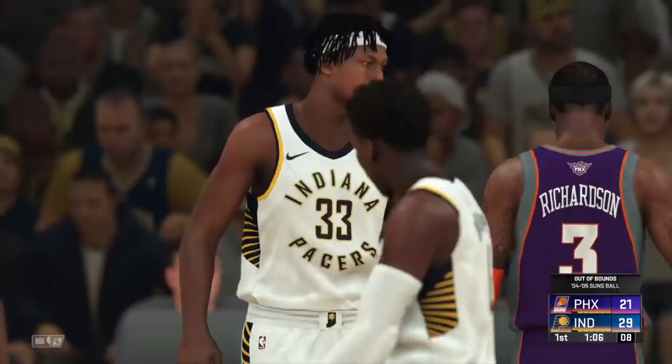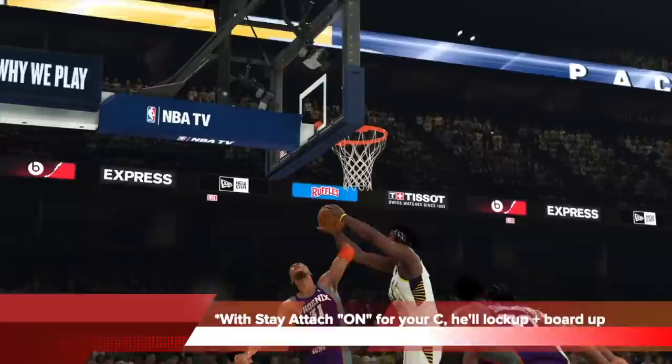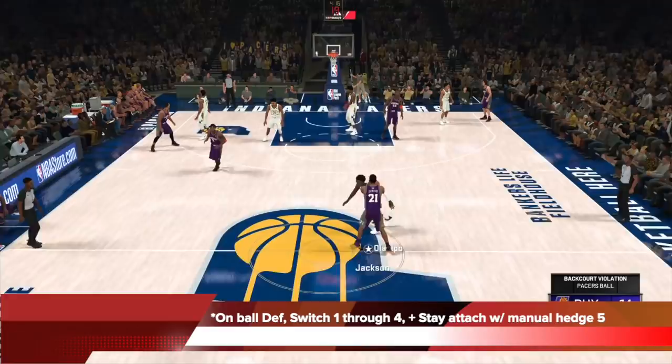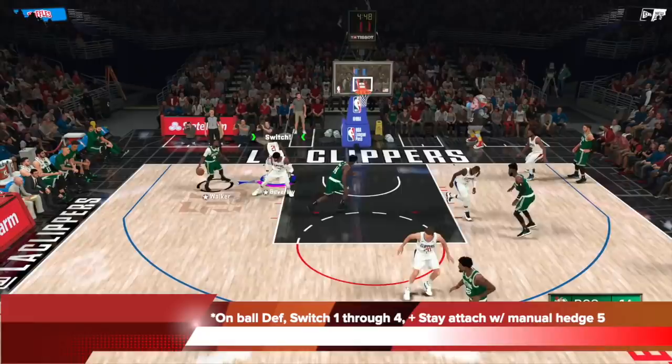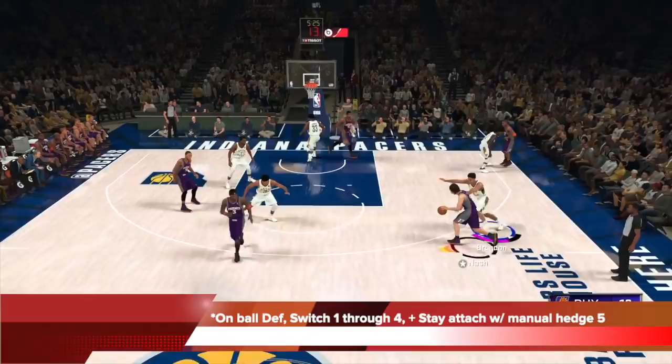With stay attached on, your center is going to lock up and board up, and also put himself in excellent hedge position for you to switch onto so you can play any kind of hedge you want without falling behind. So all we have now is good on-ball defense from all the tutorials before, we know how to switch one through four from the defensive settings shown, and now we have stay attached with manual hedge for the five-man, plus very good help defensive settings for our center if there's no pick and roll involved. That is essentially our full set of defensive settings — updated, best version. Do it like this and you're going to be very well covered one through five.